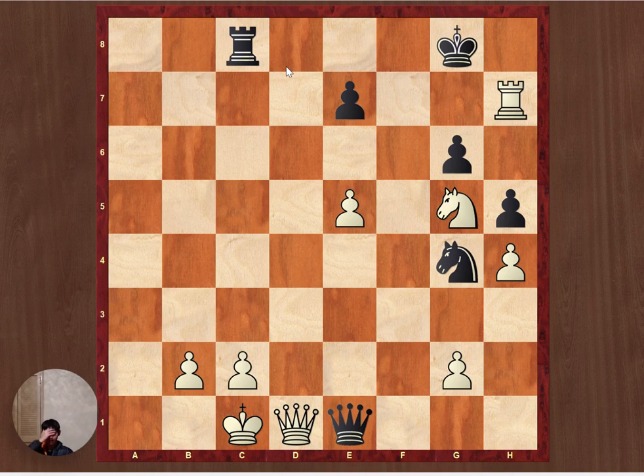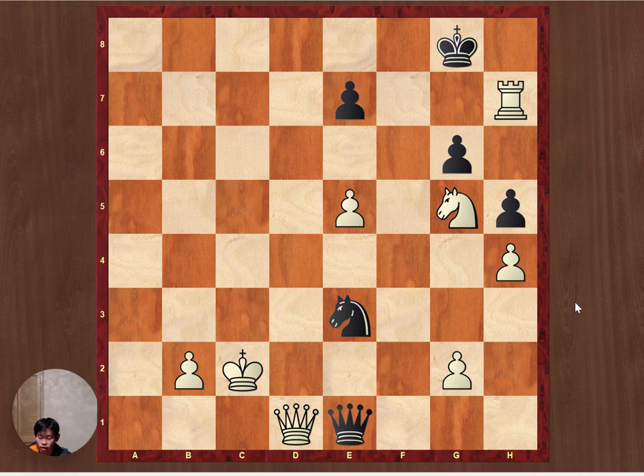I'll pause the video for two seconds to see if you can find it. So the answer is rook takes c2 check. We're exploiting the pin on the white king — the king has to take — and then knight e3 check, forking the king and the queen. This is an easily won endgame after queen takes d1 check.